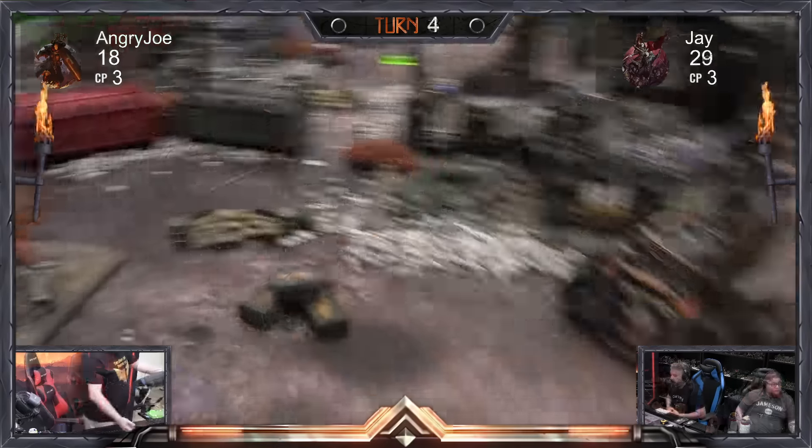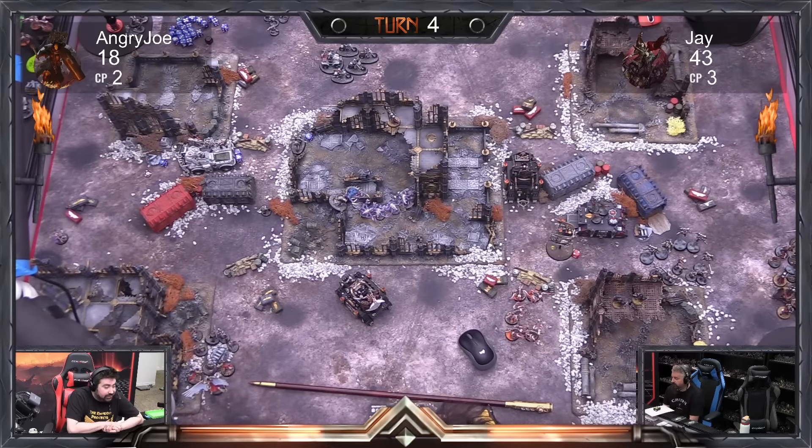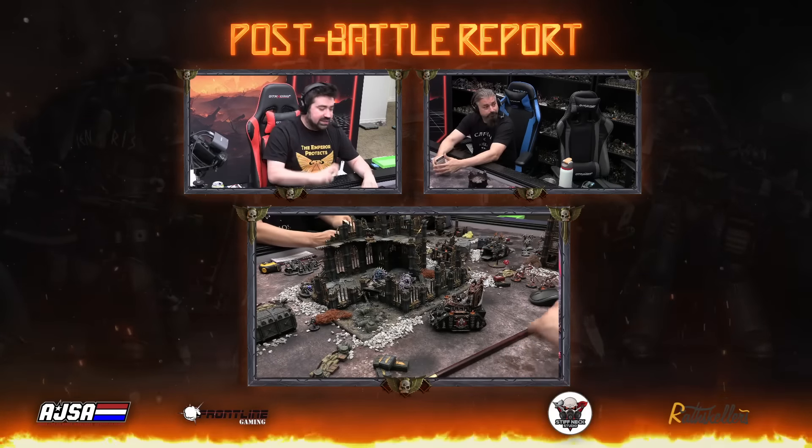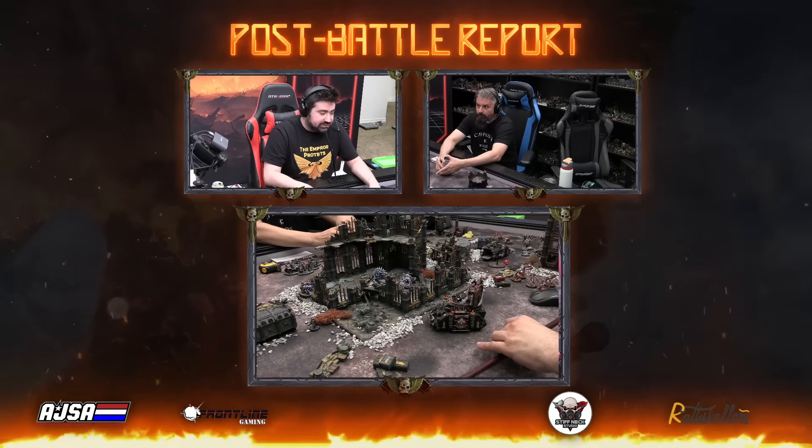To make up the deficit I would need to flip all objectives for two turns and get some secondaries while denying Jay his — I think it's out of reach. We are going to call it: Jay wins! It was very close. If I hadn't rolled so poorly during two of my four turns, and if we'd both known our factions better, it would have been even closer.